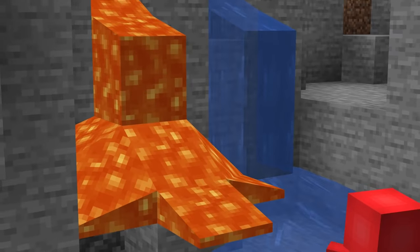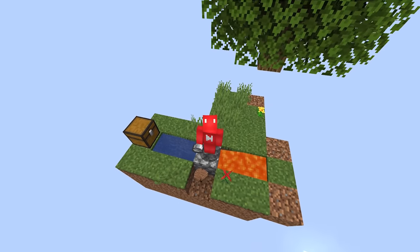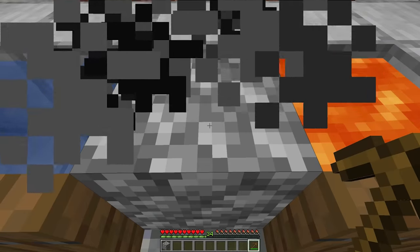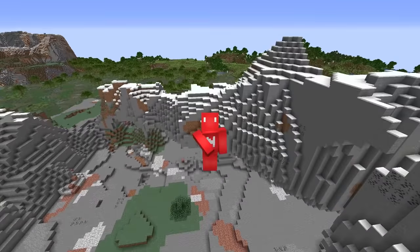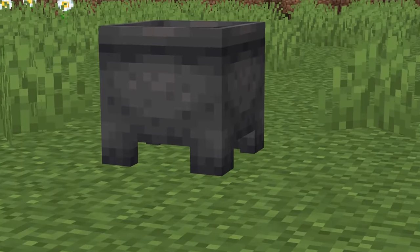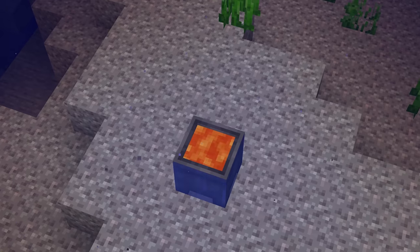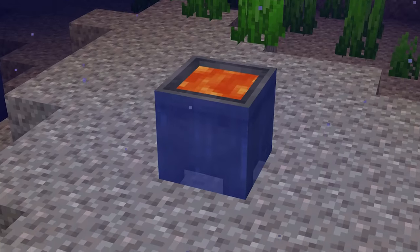Number one: famously water and lava don't mix, or at least not without making some cobblestone or obsidian in the process. But with the new 1.17 update, there's actually a way to put both of these together in harmony — and go figure, it's thanks to the oiled coated cauldron. With the new lava cauldrons, we're fully capable of putting these underwater and having a lava lamp in the deep blue, which is cool, but doesn't make a whole lot of sense.